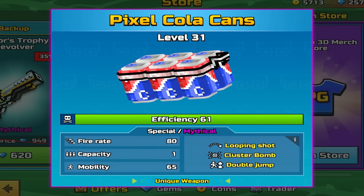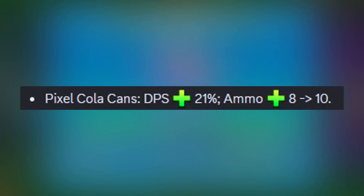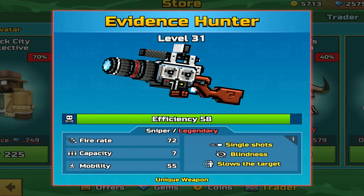Double jump, fiery 80, capacity 1, mobility 65. According to the most recent balance changes, this weapon had a DPS increase of 21 and an ammo increase from 8 to 10. The sniper is the Evidence Hunter Sniper — legendary, single shots, blindness and slows the targets.